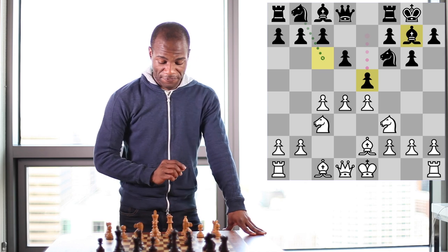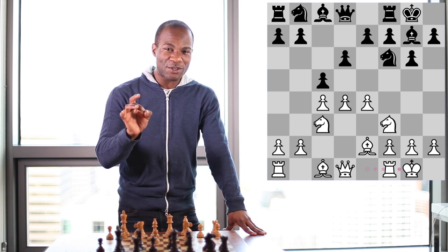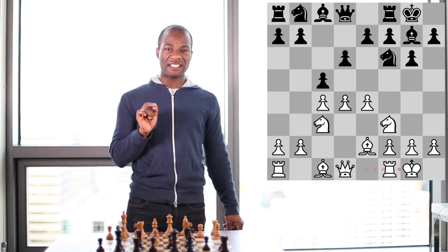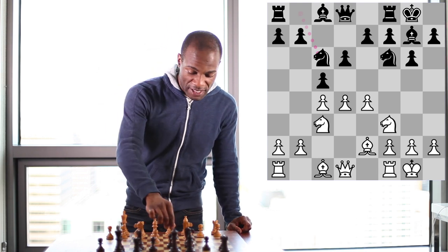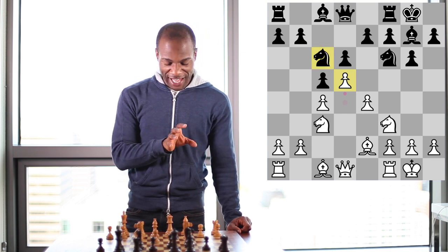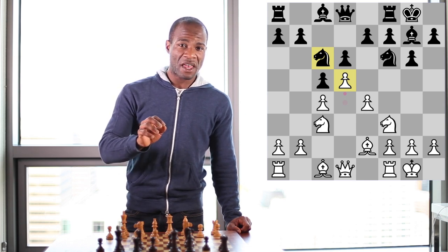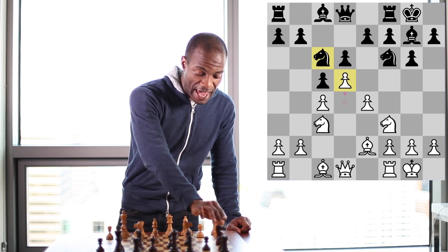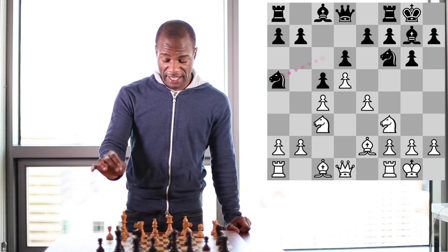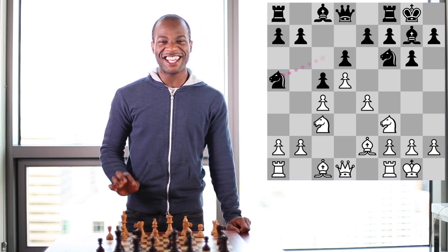If black plays pawn to c5 and white castles kingside, black does not yet have the opportunity to develop his Queen's Knight adequately, since after knight to c6, white is able to play d4 to d5 when the knight on c6 has a lack of good squares to go to. In most games which reach this position, black actually plays the knight to the a5 square, but from here there are a variety of different plans available to white, especially on the kingside.